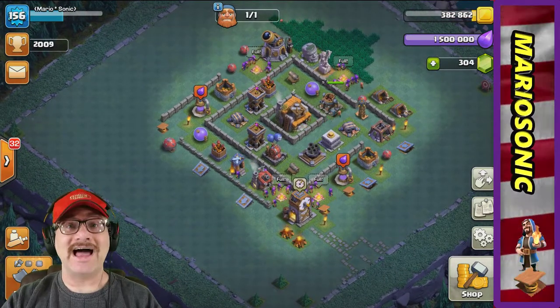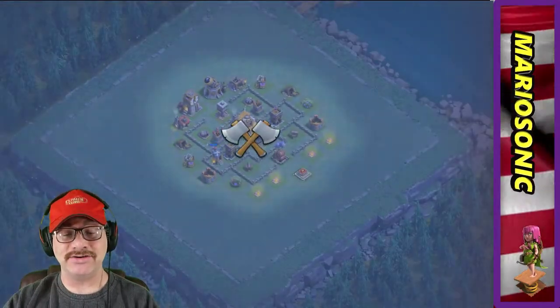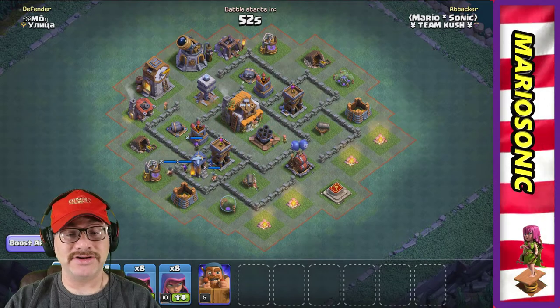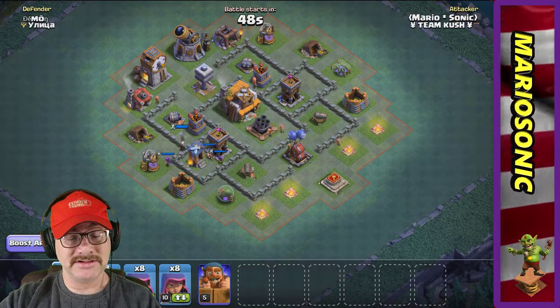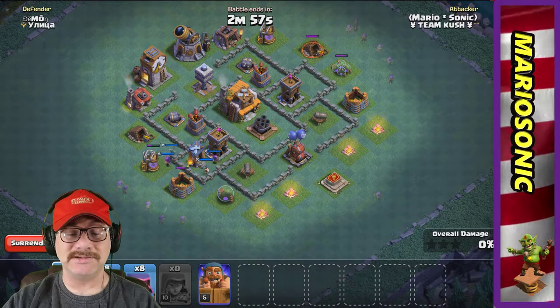Are you ready for a live attack on the dark side? Let's go! We got a fight, we got to smash some stuff up. We got the crusher over here, a star laboratory here, and archer towers here. Let's put down a bunch of sneaky archers right here and a bunch over here to take out these pumps — the gold pumps and elixirs.